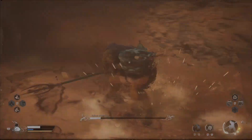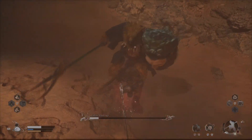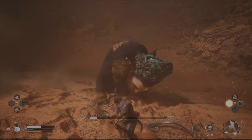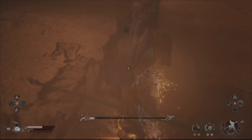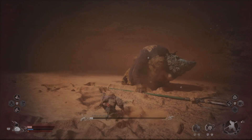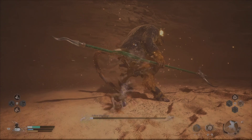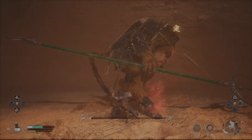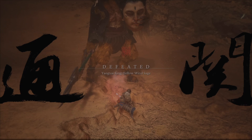First phase — be very aggressive. Second phase — you have to be a little more passive and pick your battles. Choose when you want to jump in. When you know the tornado is far away from him, get those hits in, get Immobilize in there. At this point, we're getting pretty low on the boss fight. I just want to make sure I keep safe, I heal, I get another Immobilize in there, and the job is done.